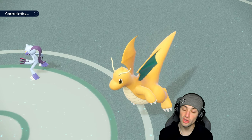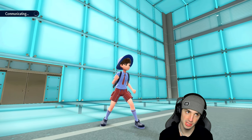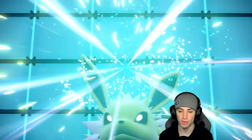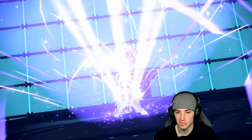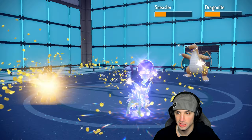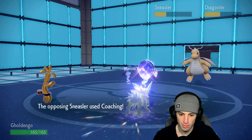We're faster than Sneasler until it loses its item and goes Unburden — that's the problem. Maybe E-speed next turn. Hoping to pick up big damage with Make It Rain onto Dragonite — it's a pretty bulky but big physical threat, so getting rid of it would be huge. We Tera Jolteon into Ghost to deal with any Normal moves coming our way. No Fake Out from Sneasler — Fake Tears launches, Make It Rain is ready.